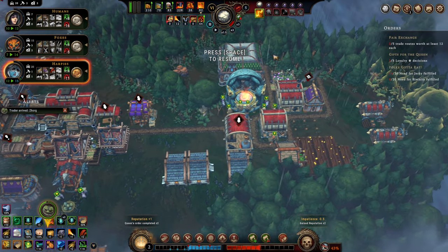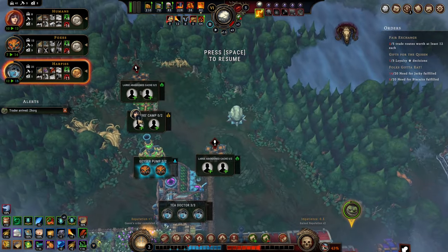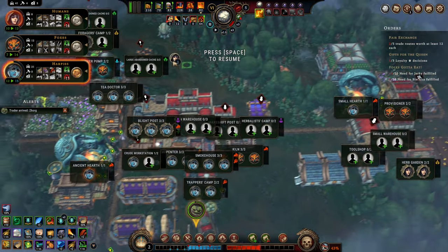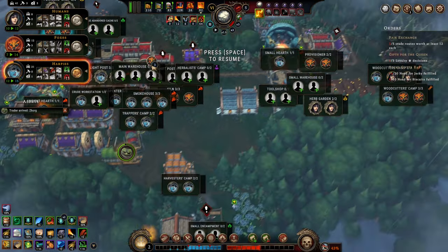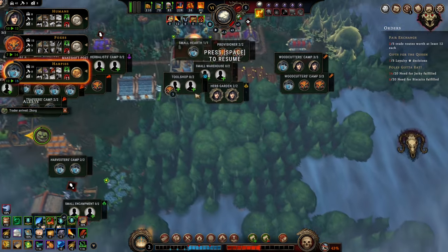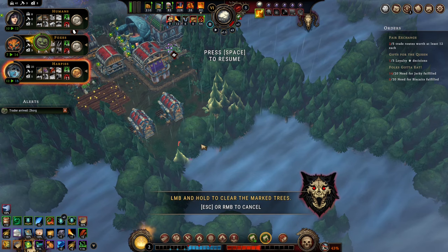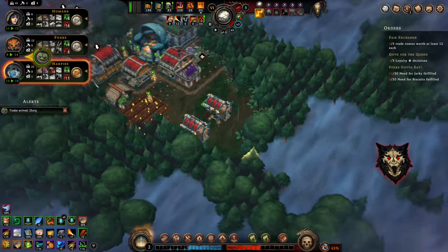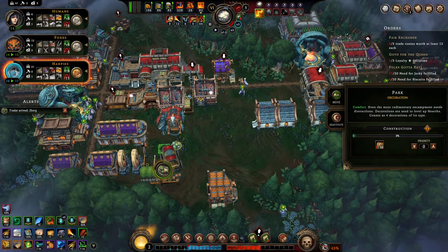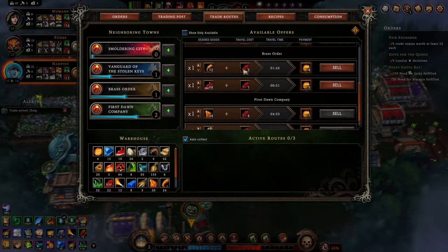Let me accept this to get more people and more jerky. Warrior's Camp. I got three foxes who need jobs. Just cut this tree down right now, real fast. We have no wood. Let's release the floodgates, let's push resolve.